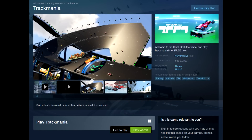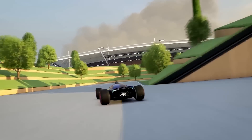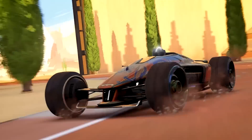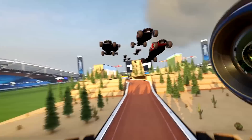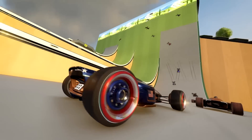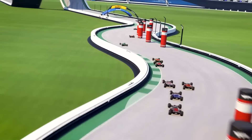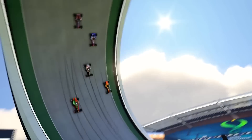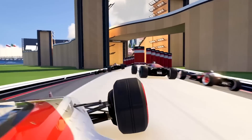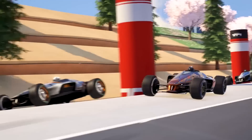Trackmania is now available on Steam. This has been available on the Epic Games Store and Ubisoft Connect for a little bit now, but now it is available on Steam directly. You can download it, hop on through Ubisoft, and play it yourself. Race solo or with friends, unlock medals, trophies, and prestige skins. Climb the leaderboards in the intense versus-style ranked mode. Race on wacky tracks in Royal Mode. 60-player showdown cross-play and platform progression lets you play anywhere, with ever-evolving content and new campaigns every three months.